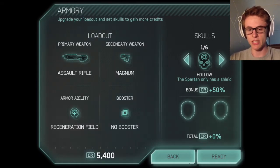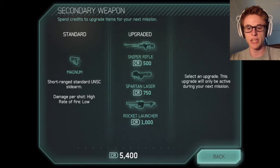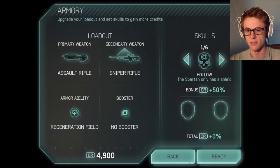This is kind of cool. We can actually choose weapons and add stuff with our credits that we have, which we have quite a bit right now. The Magnum — short range standard UNSC sidearm. Let's try to upgrade that to something sweet nasty. We could do Spartan laser, let's try the Spartan sniper rifle. It's not too expensive. We'll equip that and confirm that. Sweet.